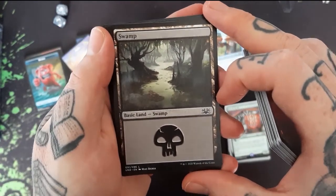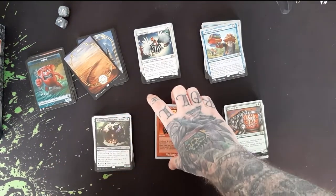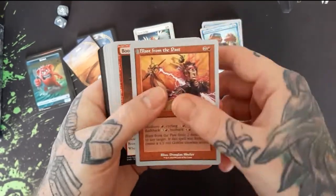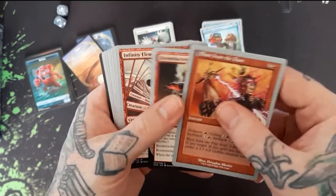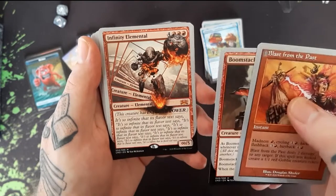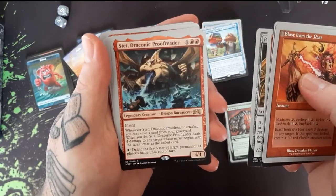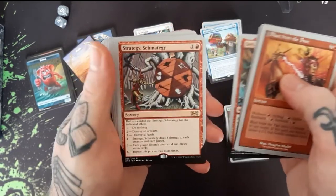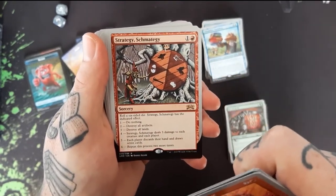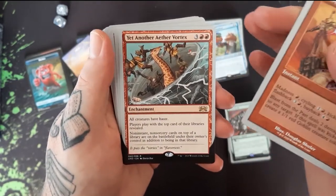Let's look at these swamps — I like that swamp picture too. I really like this artwork, blast from the past, I like the old-style cards. Boom Stacker. Infinity Elemental — that's pretty cool, like you're looking through a whole bunch of mirrors. Pointy Finger of Doom. Stet Draconic Proofreader — that's a funny name. Strategy Schmattagy — got a little cracked egg right there. Yet Another Vortex — that's pretty funny.